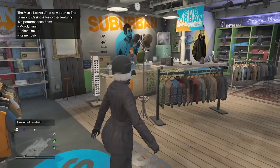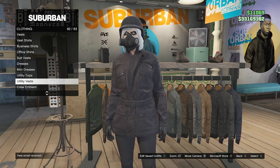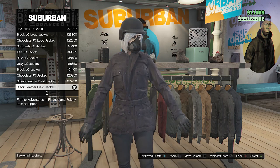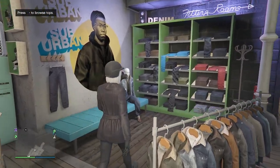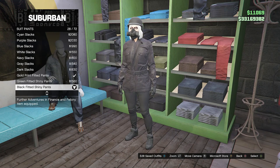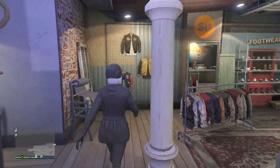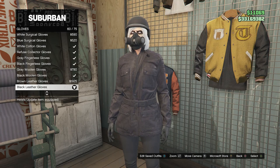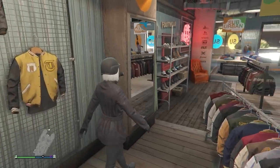For the third outfit, head over to your tops, scroll down until you find leather jackets on slot 5, and equip the black leather field jacket on slot 57. That will be all for the tops. Walk over to the pants, scroll down to suit pants on slot 5, and equip the black fitted shiny pants on slot 28. Then go to accessories, go to gloves on slot 10, and equip the black leather gloves on slot 60.